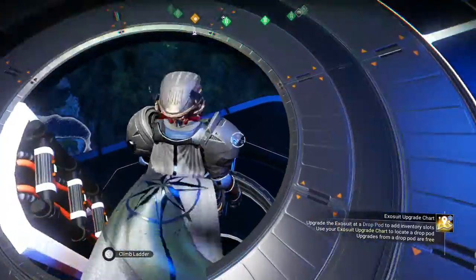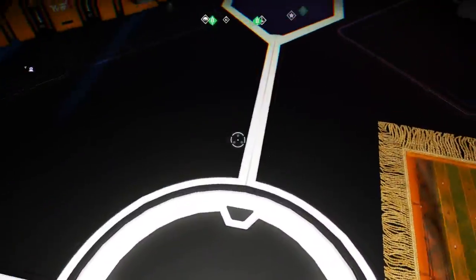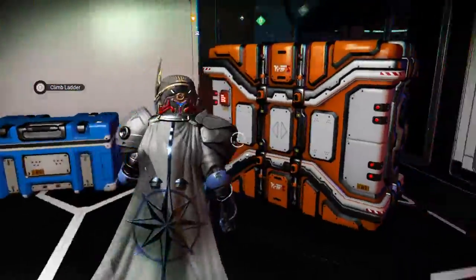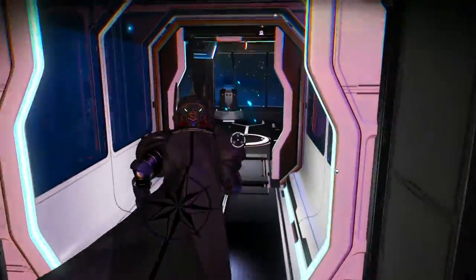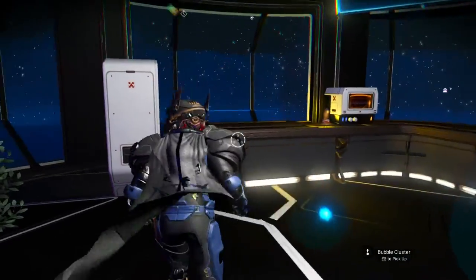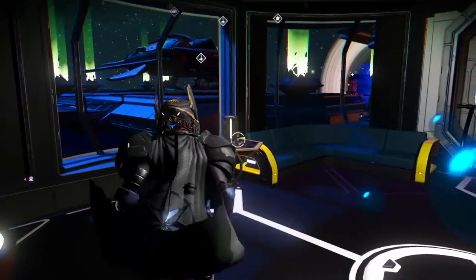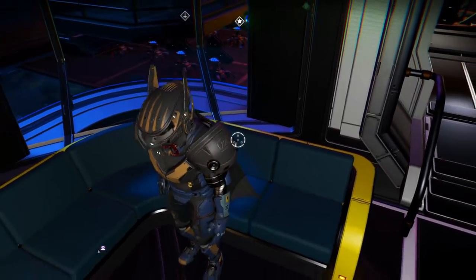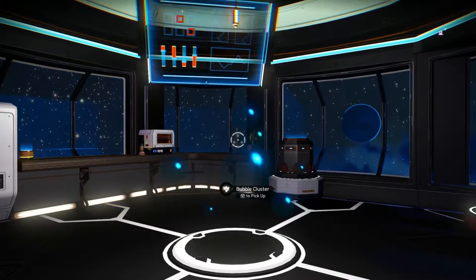We'll take the quick way down. It keeps getting attached to that ladder — it's got duct tape or flex seal on it, one or the other. I haven't decorated this hallway yet, but I've got this as kind of a cozy little room to hang out in. Some of the decorative options and things like that. One of the things I do like about No Man's Sky is the ability to kind of hang out with your character and take a look around.